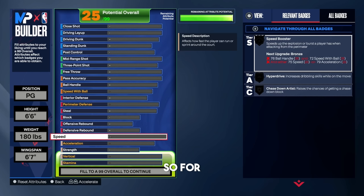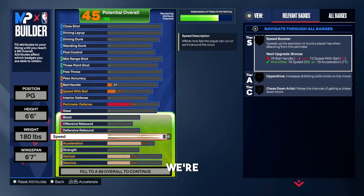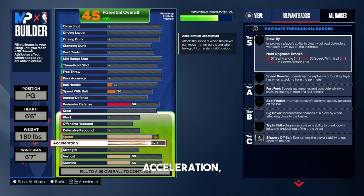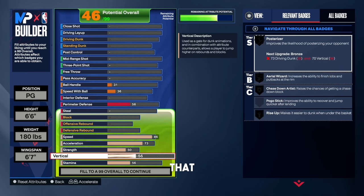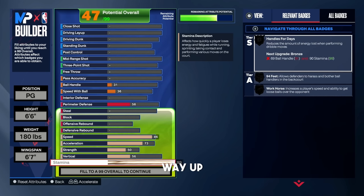For the speed, put that all the way up to an 86. The reason we're going 86 is to get that gold speed booster — we still need to upgrade a few other things for it to show, but you need an 86 speed. The acceleration, put that up to a 73. You don't need high acceleration, just a 73. Strength, put that up to a 50 so you can get the clamps badge on silver. Vertical, leave that at a 56. And your stamina, put that all the way up to a 99. As a guard, you need a lot of stamina.